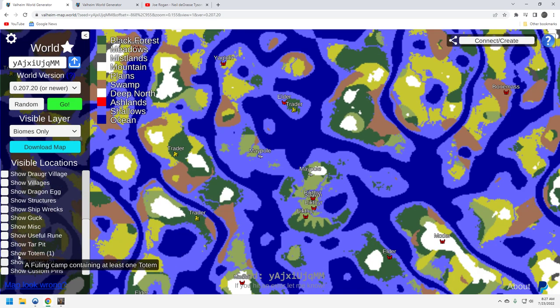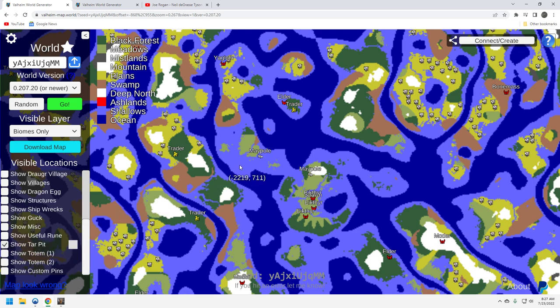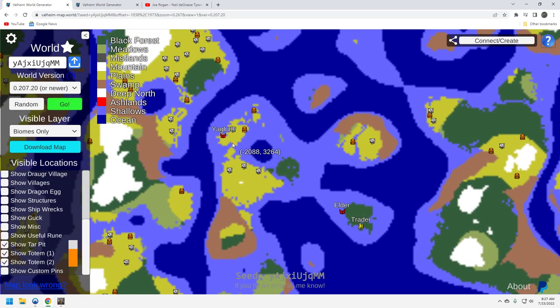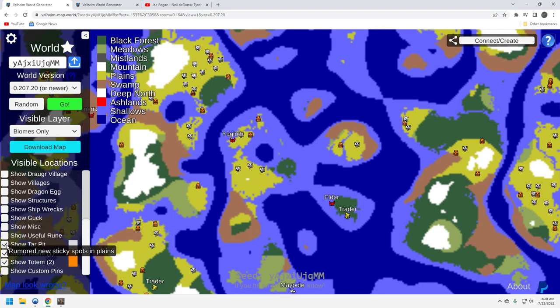Looking at the plains: tar pits — not bad. Fuling totems: there are a couple up near Yagluth, which is good. There's a huge plains area here, which is nice. You're probably going to end up hitting Yagluth around there and you'll need to run up for totems. This Yagluth location is pretty darn close to the water as well, which might make for a unique fight.